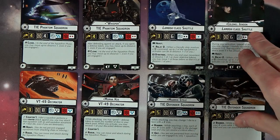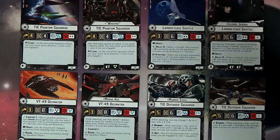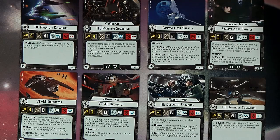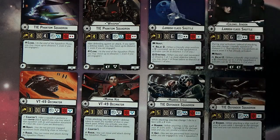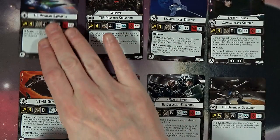The Lambda class shuttle is the dramatic foil of the Ghost over for the Rebels. It's heavy and it has Relay — a new mechanic where basically any friendly ship resolving a squadron command, up to two of the squadrons that activate can be at distance one-to-three of the Lambda class shuttle. So if they're out of position, it doesn't matter — they'll get up there and be able to activate. A lot of new squadron mechanics here.